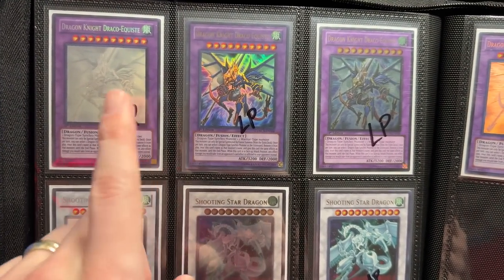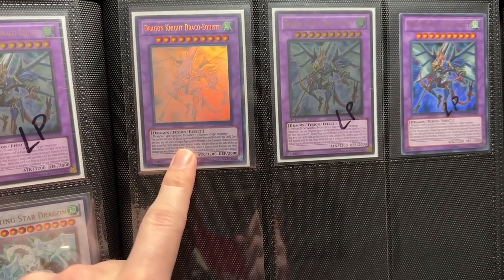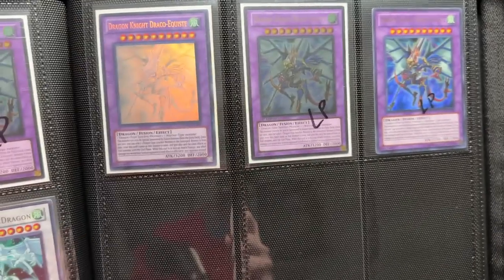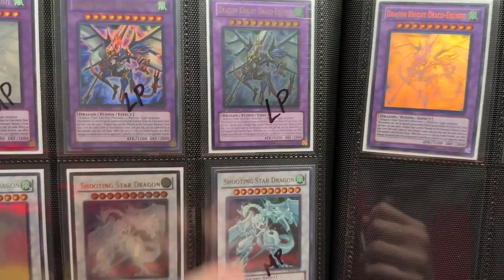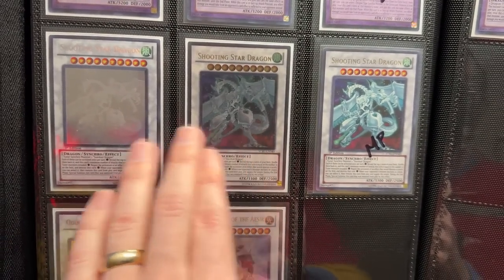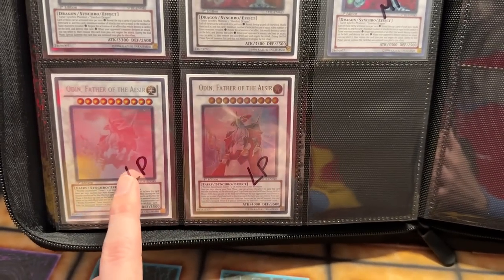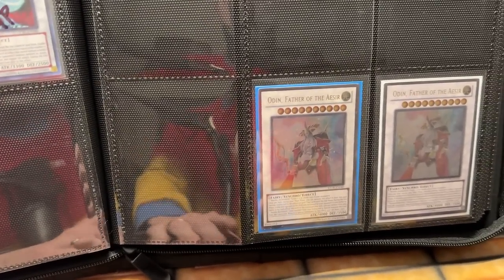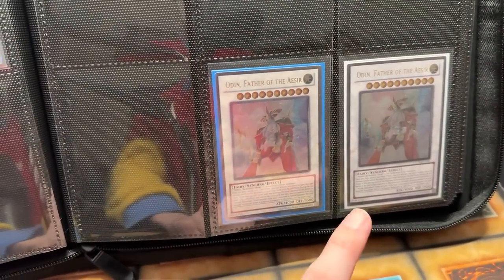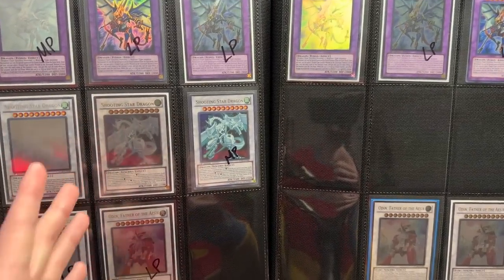We have the Draco-Quest — all of these need to be replaced, so mod play, light play, light play. We got one Near Mint in a collection, that's the only one that actually is Near Mint. There's light play and a light play for the others, so at least we have the Ultra there. Shooting Star — we've had this for a long time out of a collection. These two are Near Mint, this one's mod play. Then the Odins still need to be replaced, both light play. We need the Ultra and the Ghost for that one, so we're missing quite a bit on this page.